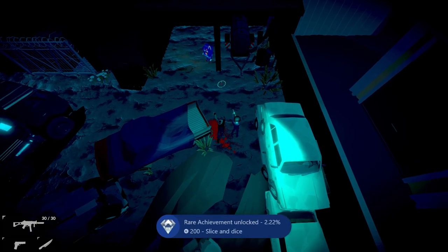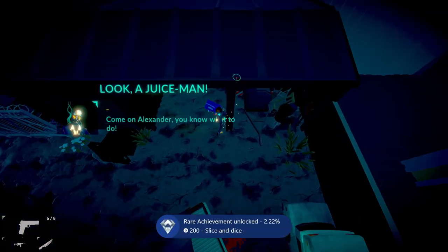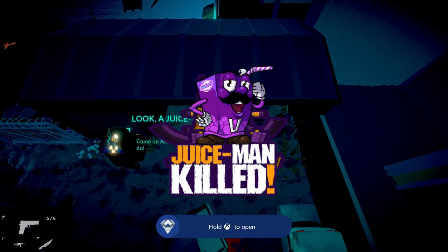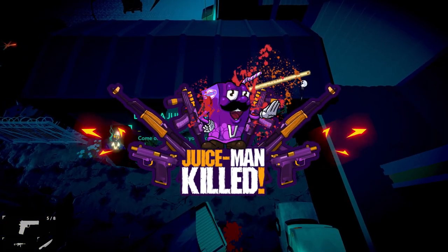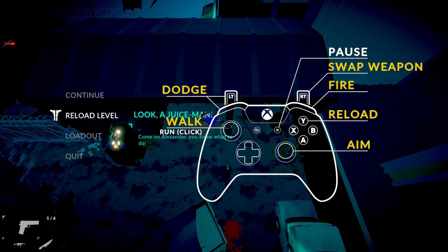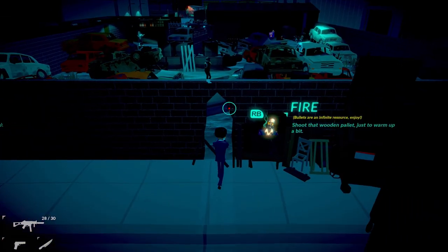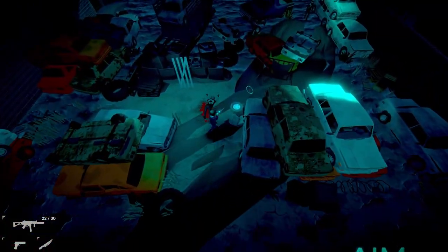There we go. Then we're going to kill the Juice Man. That's the second time we killed him — just wait until it says 'Juice Man Killed,' then pause and reload. We're going to kill him three more times. You don't have to knife slash anymore, you can start shooting now.